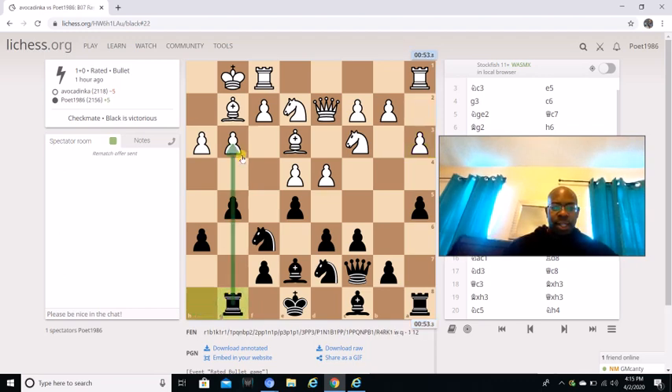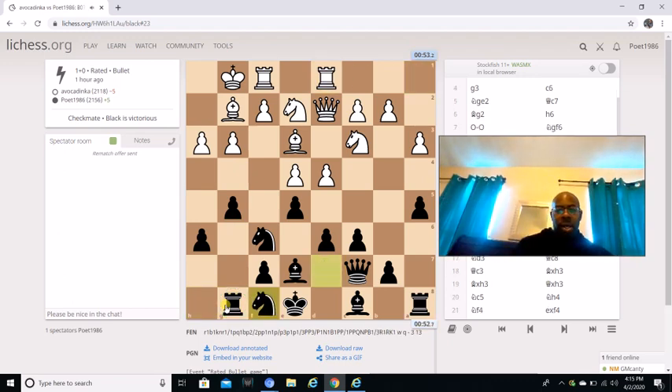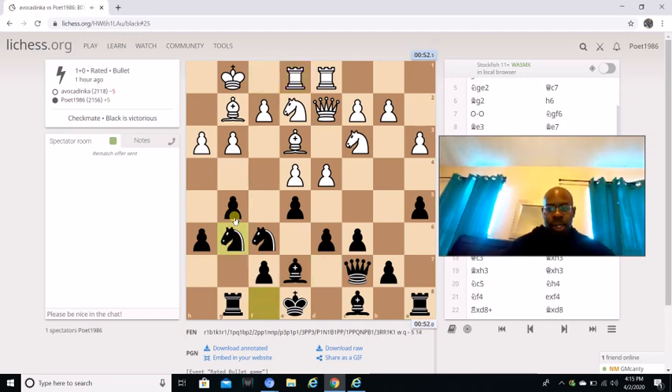After a5, he goes a3, then we go rook g8, getting the rook on the g-file. After rook g8, he goes rook a-d1, then knight f8. Y'all already know the lines — knight g6, and then potentially knight f4, causing havoc on the kingside. After rook e1, knight g6 is played.